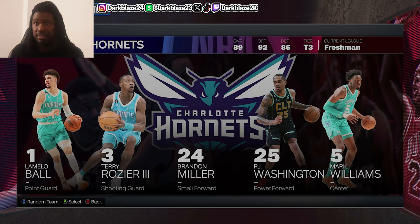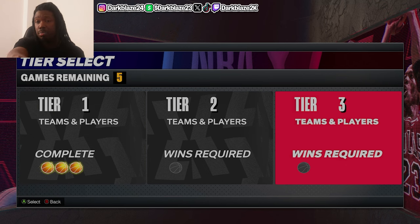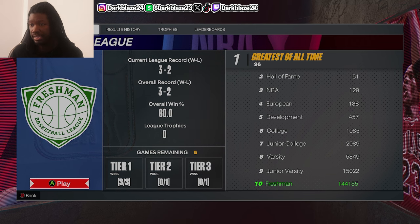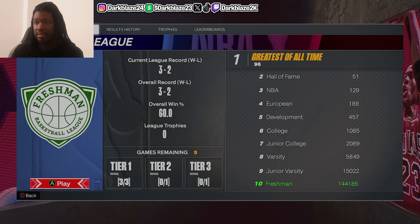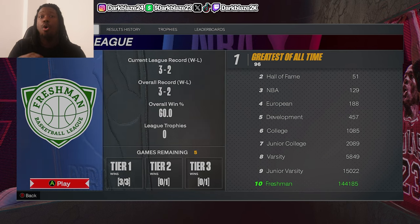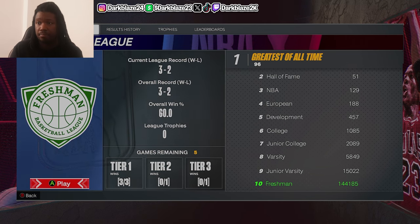After you complete those three teams in Tier 1 — you have to win games with those three teams — and after you finish all the tiers, they're going to tell you to rank up to Junior Varsity, then Varsity, Junior College, College, and then the development leagues. Number five is Dev, number four is European, and then the NBA. If you want to unlock everything — all the classic teams and all-time teams — you gotta go all the way to Hall of Fame and the Greatest All-Time league. That's it.